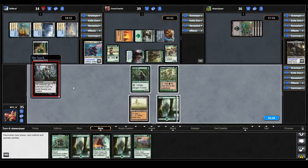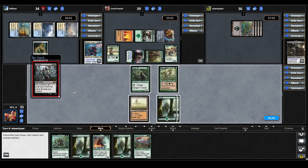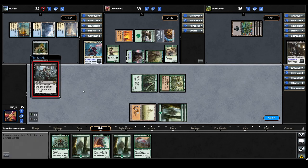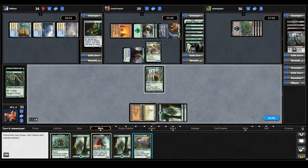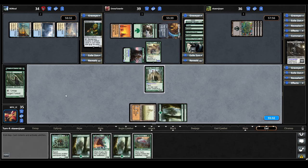Gonti plays a land and casts Mutilate — all creatures get -1/-1 until end of turn for each Swamp you control. We respond by tapping our mana, using Arbor Elf to untap a Forest, floating mana, and also floating mana from Priest of Titania before letting it resolve. The Elemental dying triggers Titania, milling three cards: a Forest, Kenner's Transformation, and a Defiler of Vigor. We use that floating mana to flash in our commander. Unfortunately everything else in our hand is too expensive, so we lose the three floating mana.